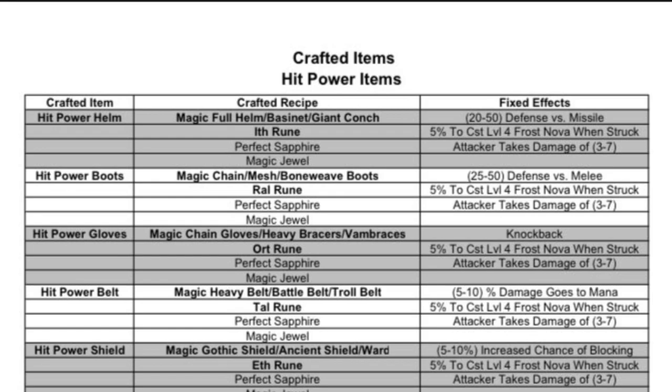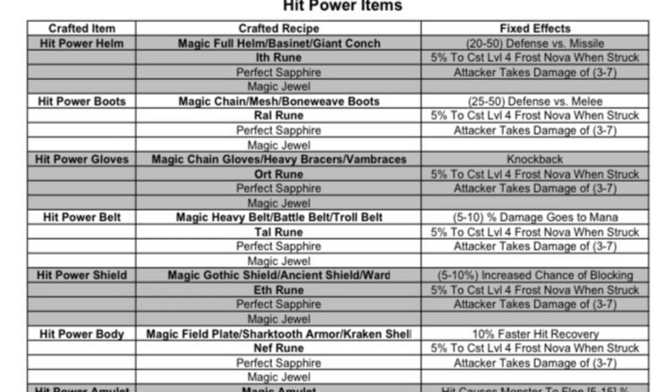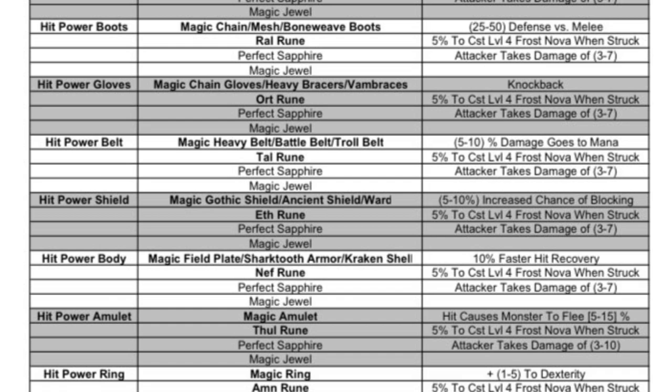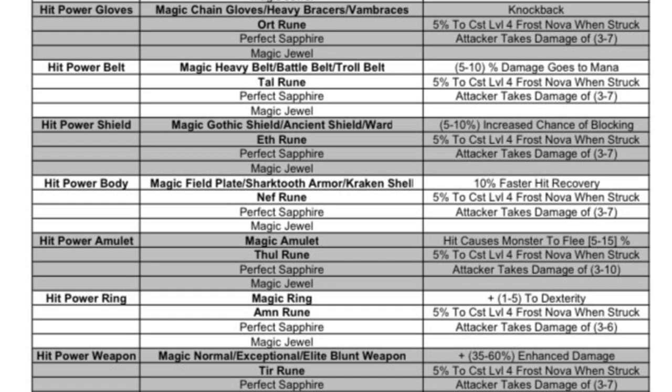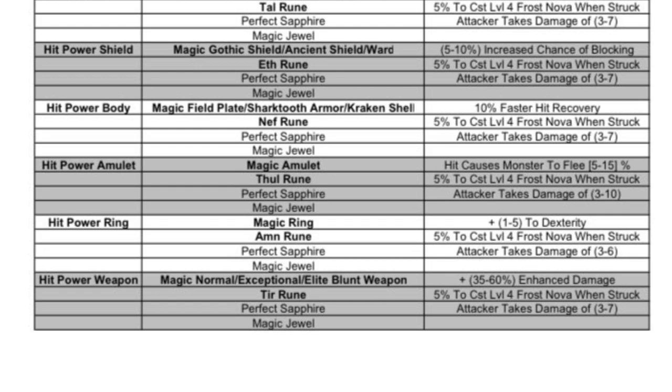Here we have the hit power crafted items. Some notable mentions are the gloves — the knockback can be very useful on ranged characters like the Amazon, not so much on melee. The shield could be good for early game crafting, and the body armor and belt with the mana absorb could be useful depending on what build you're playing. The rest are probably not the best and not really worth your time, but you'll get better mileage from other crafted items or uniques or rare and set items.